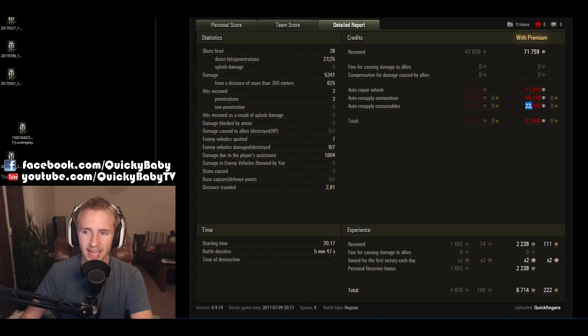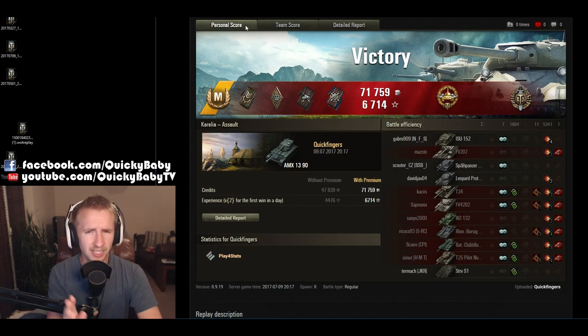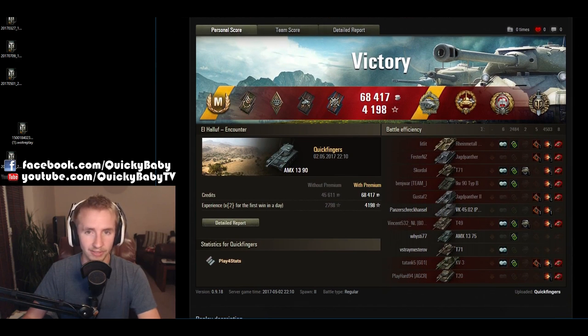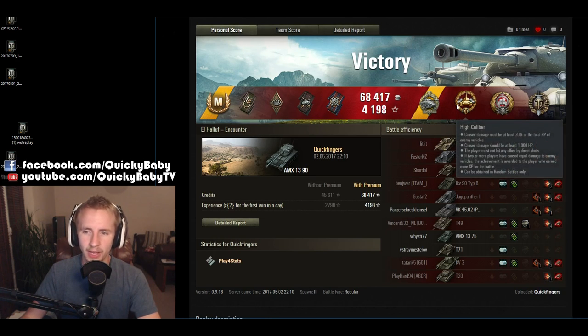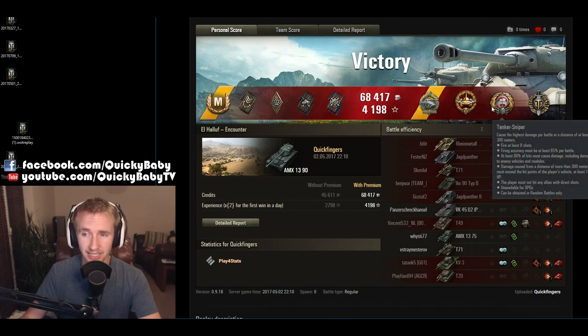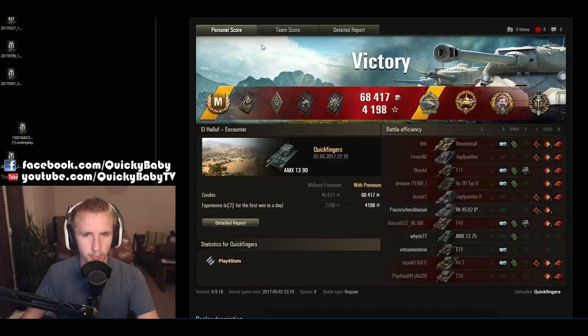We did fire a few APCR rounds, and you might notice I resupplied consumables without them being half price, which means we did lose 21,000 credits — which isn't cool. In retrospect I'm going to take one less premium magazine in the AMX 1390 to avoid wasting premium rounds, because really we didn't need them in that game. Next up on El Halouf — I think this was one of my fastest Radley-Walters medals of all time, especially in a tier 9 tank: 8 kills in 5 minutes, a High Caliber for the 4,500 damage dealt, and a Tank Sniper for dealing a lot of that at long range.